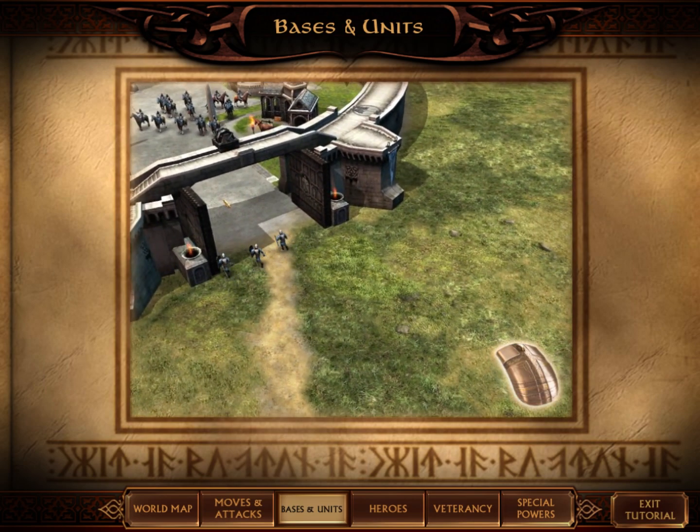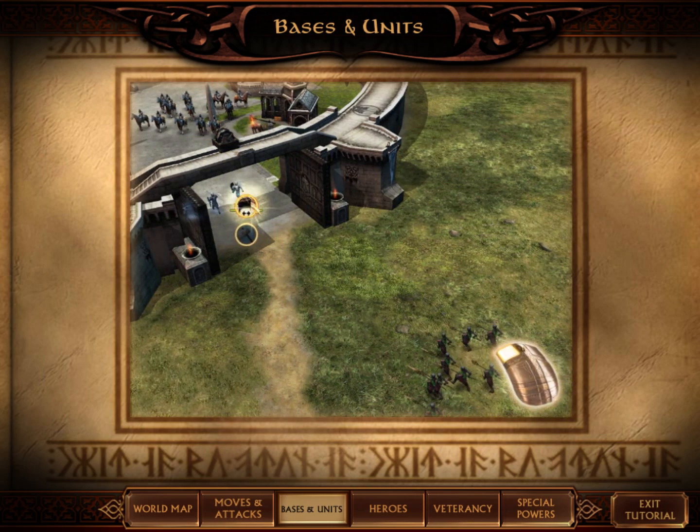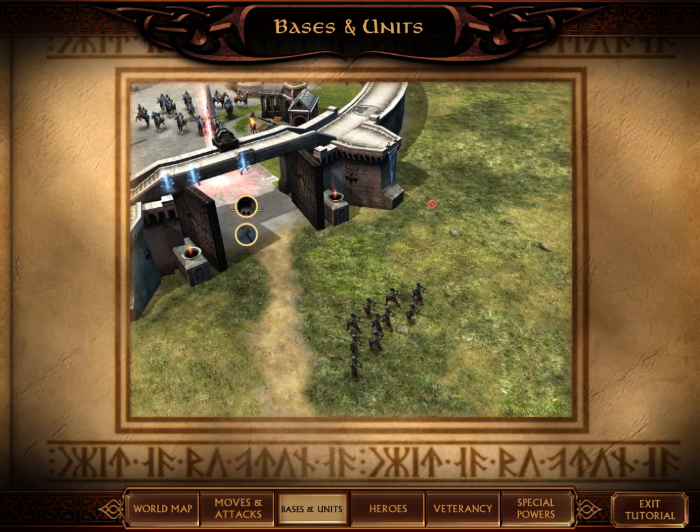Gates can be opened or closed by selecting them and left-clicking on the Open or Close button.